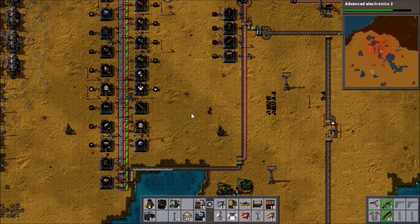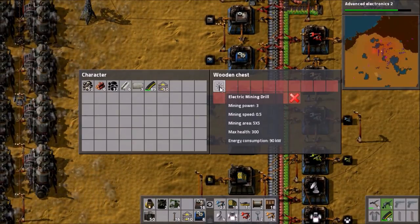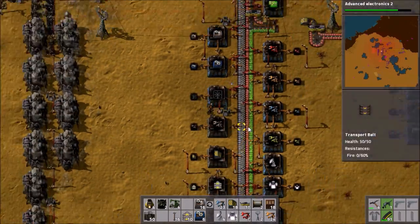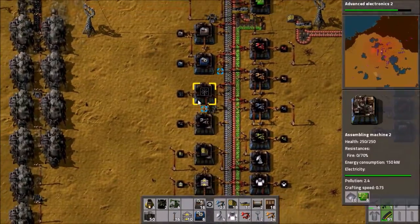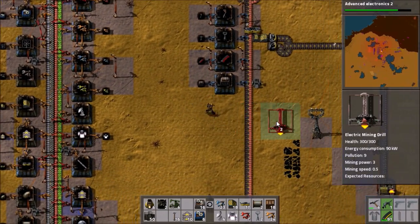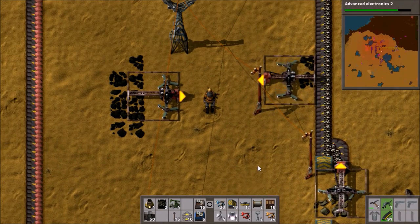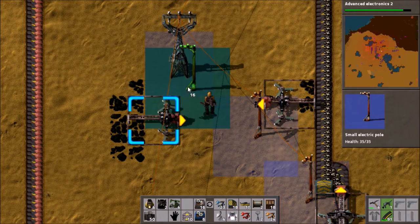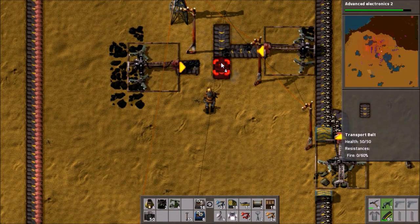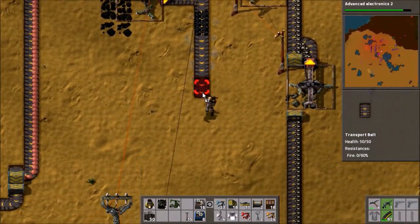Do we have mining drills? No, we don't — let's go get some. We'll get two and that will cover all of the coal. I could probably just carry these around, it wouldn't cause any problems because I couldn't accidentally craft them. These mining drills are going now. This one's not powered — now it is. Let's get these converging and send it straight down, then work it out when we get there.